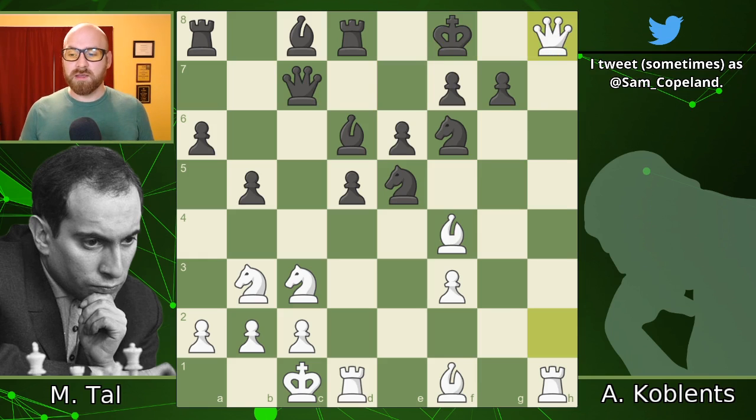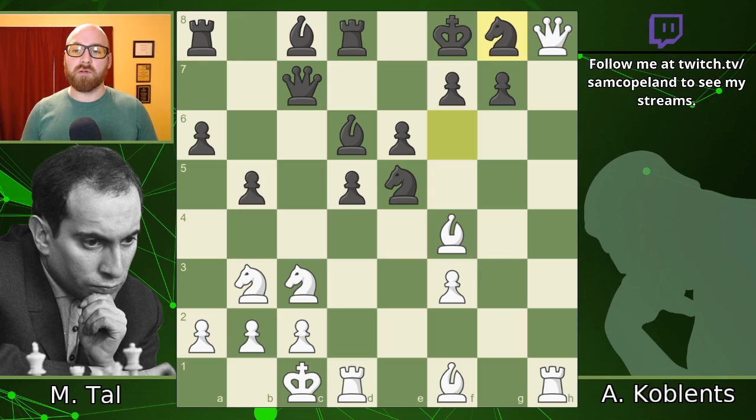Instead, black plays knight to g8, choosing to block right away and choosing to keep the king on f8, defending g7. Of course, g7 is now a target, and it is the target until the end of the game. We're really going to focus our attention here.